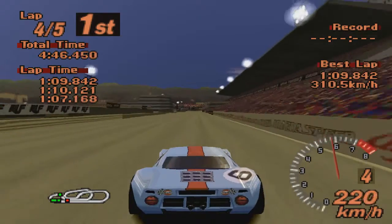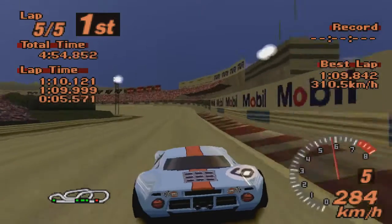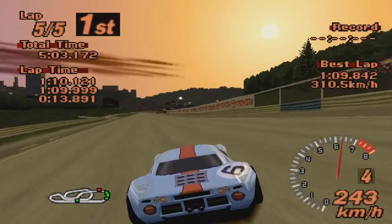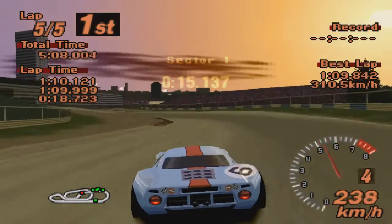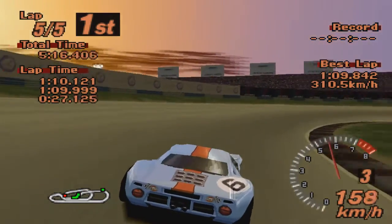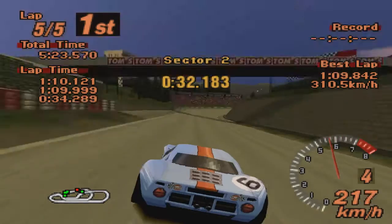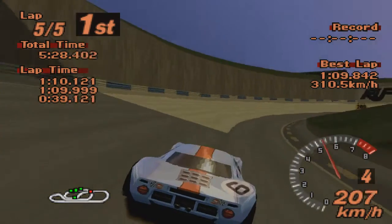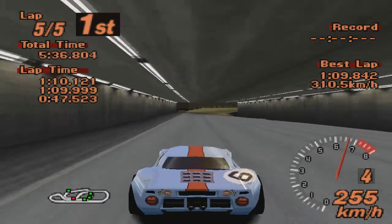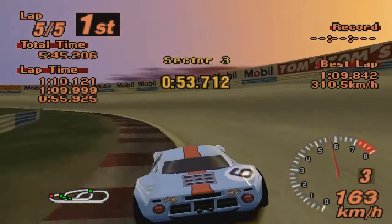У неё, как и у всех среднемоторных машин, есть некая склонность к избыточной поворачиваемости, но это всё в пределах нормы — всё контролируется, предсказуемо. Самое главное, чтобы машина была предсказуема. Даже если у неё есть какие-то проблемы с управляемостью, если это можно предупредить — ничего страшного. Ford GT именно такой: поддаётся довольно легко управлению, его легко вернуть на правильную траекторию.